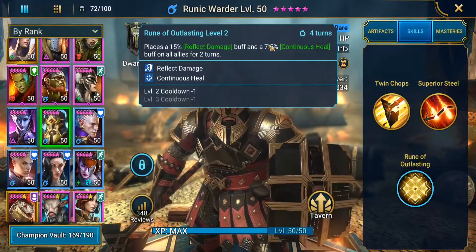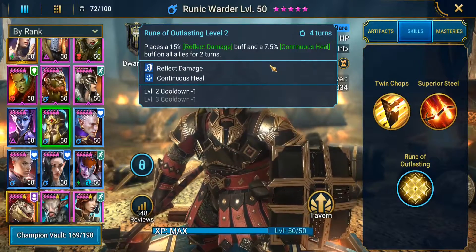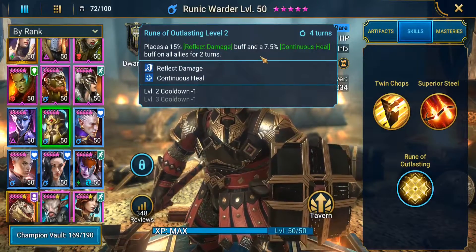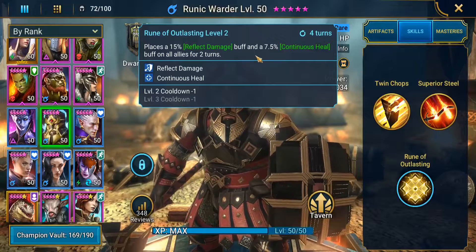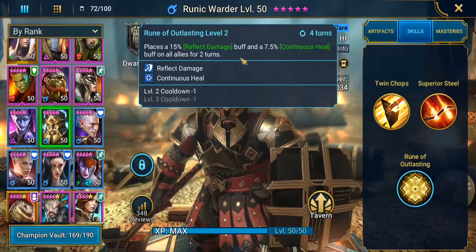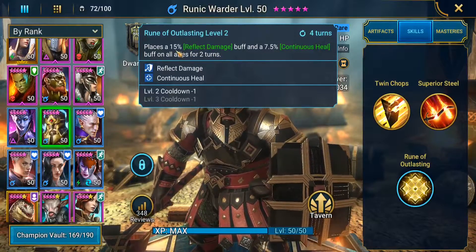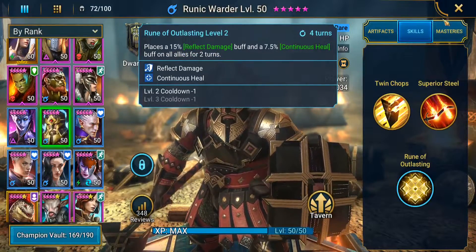Reflect damage is very important. The heal is not so important, especially in more advanced levels, because it's not going to heal you very much at all — you need another healer. If you're trying to depend on him to heal you it's not going to work out well. The reflect damage is what we want and there's a reason for that.